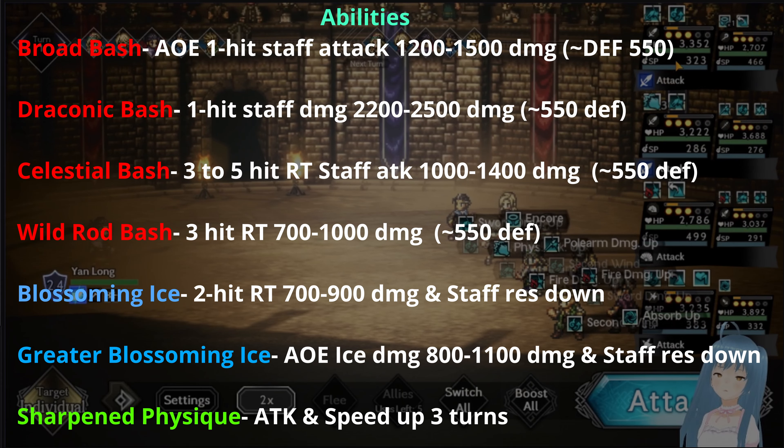Let's go over his abilities real quick. He has Broad Bash — an AOE 1-hit staff attack that deals 1200 to 1500 damage. He also has 2 ice attacks: Blossoming Ice, a 2-hit random target that does about 700 to 900 damage and lowers staff resistance; and Greater Blossoming Ice, an AOE ice attack dealing 800 to 1100 damage depending on elemental defense, which inflicts an AOE staff resist debuff. His Draconic Bash is a 1-hit staff attack that does about 2200 to 2500 damage — definitely watch out for that. His Celestial Bash is a 3 to 5 hit random target stab attack doing about 1000 to 1400 damage — if he keeps spamming this attack, the battle becomes a fight against RNG. He also has Wild Rod Bash, a 3-hit random target doing 700 to 1000 damage. And lastly his buff, Sharpened Vizik — an attack and speed up for 3 turns.